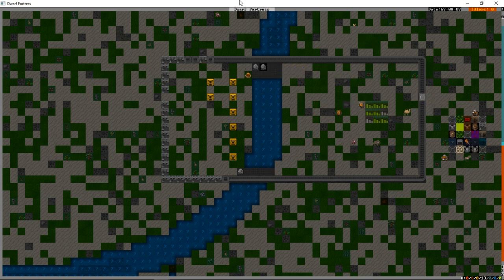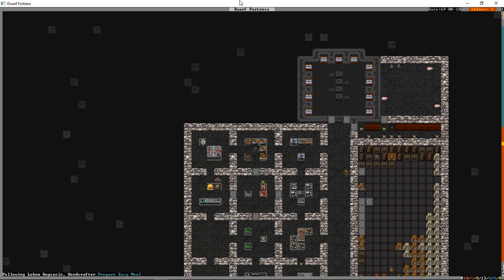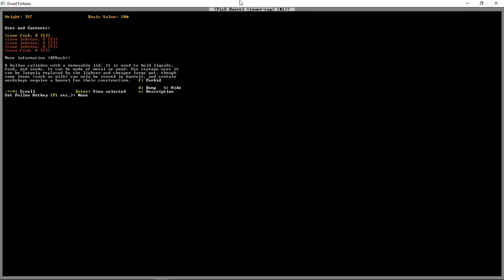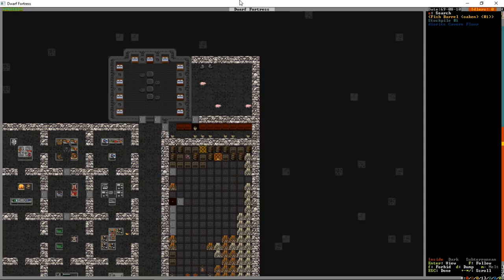Speaking of wells - I'm going to show you before the end of this episode how to set up a well, because if my dwarves run out of beer they'll start drinking from the river and they'll be really unhappy. That guy has prepared fish; this guy is preparing meals. The mechanics workshop is just being built. Let's press K and look over these food barrels.